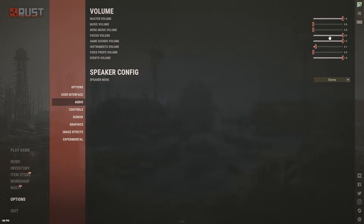Voice Volume: play around with this, but I wouldn't have it too high — if you down someone and they start screaming with it maxed, you won't hear anything. Keep it between 0.2 and 1. Game Sounds Volume: same as Master Volume, anywhere from 0.8 to 1. Voice Props Volume: about 0.1 — mainly useful for roleplayers.